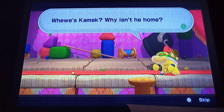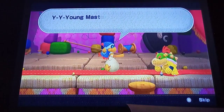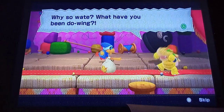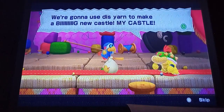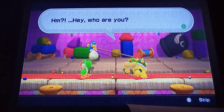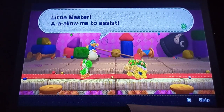Where is Kamek? Why isn't he home? I'm Master Bowser — here I am, safe and sound. Wait! What have you been doing? Gimme that yarn. We're gonna use this yarn to make a big new castle — my castle! Hey, who are you? This is my yarn — mine, mine, mine. I'm not giving it up to anybody. Listen, Master — allow me to assist.